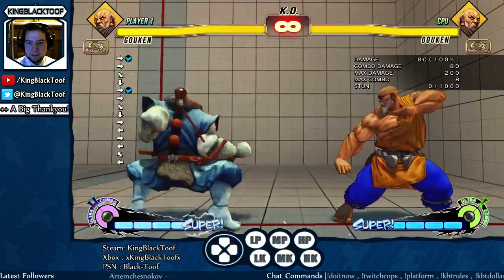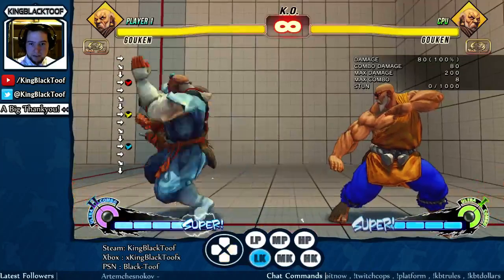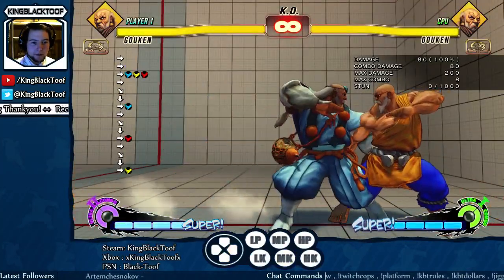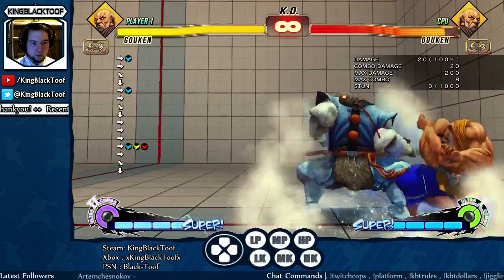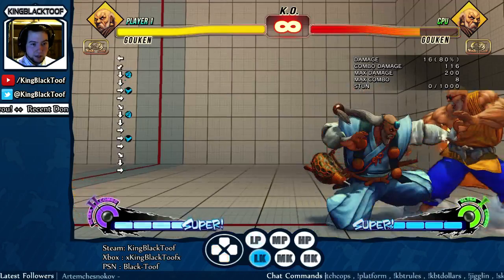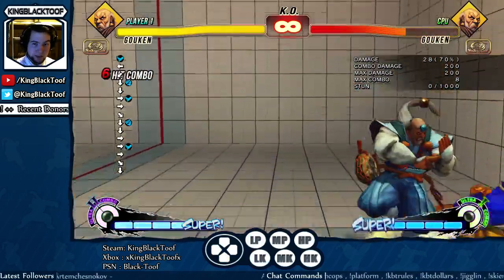Next thing is down-forward light kick, medium kick, and heavy kick all do this, and the EX version does that. The light kick variations are all low attacks. You can combo into them pretty nicely, and combo out of them pretty nicely as well.